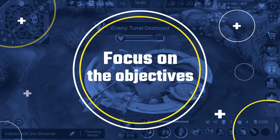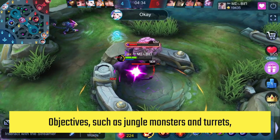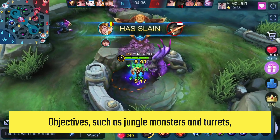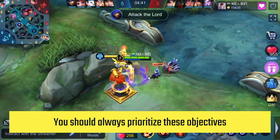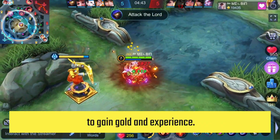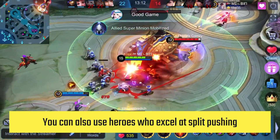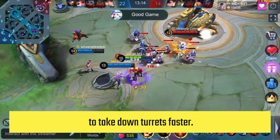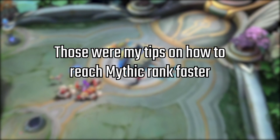Focus on the objectives. Objectives such as jungle monsters and turrets are your main priorities if you want to win matches. You should always prioritize these objectives to gain gold and experience. You can also use heroes who excel at split pushing to take down turrets faster. Those were my tips on how to reach Mythic ranks faster.